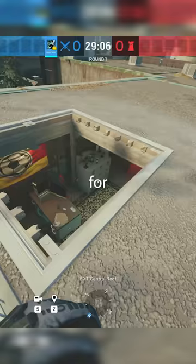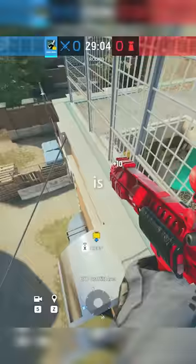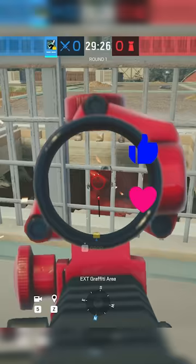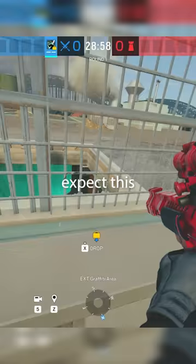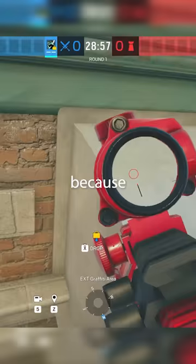The second one is on Clubhouse and this one is probably my favorite, because you can run on top of the AC vent and then have an angle that's deep inside of where people like to put a rotation on construction. Not many people expect this, but this one is risky because if you fall, your knees are going to break.